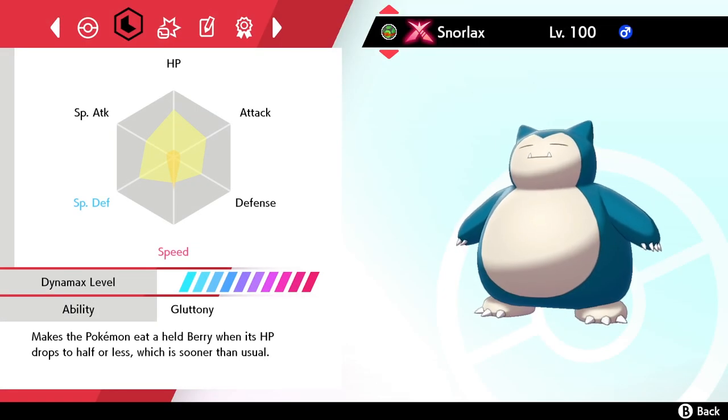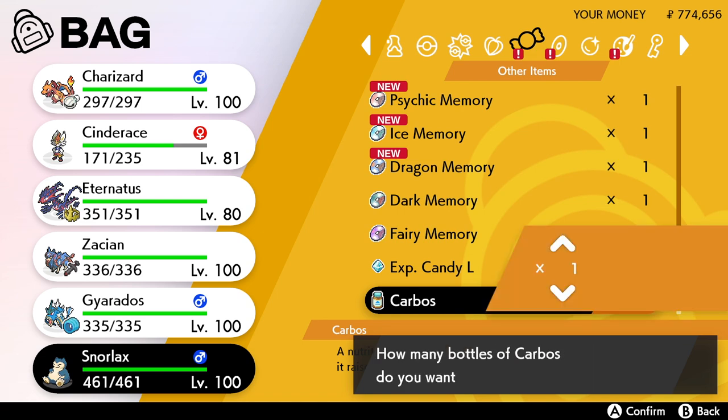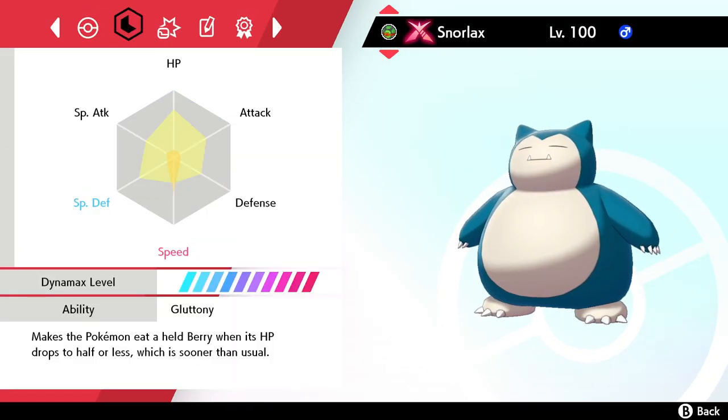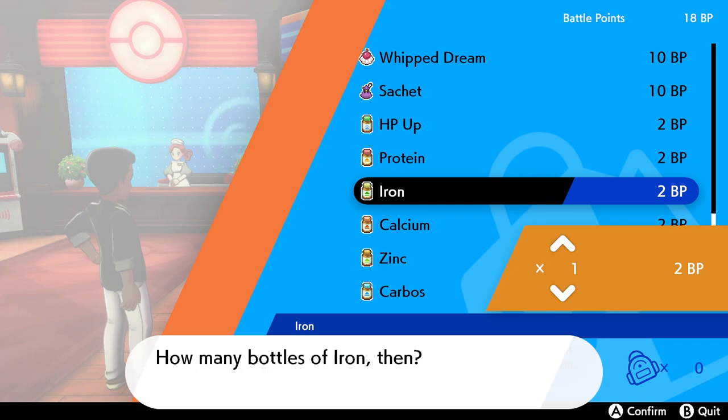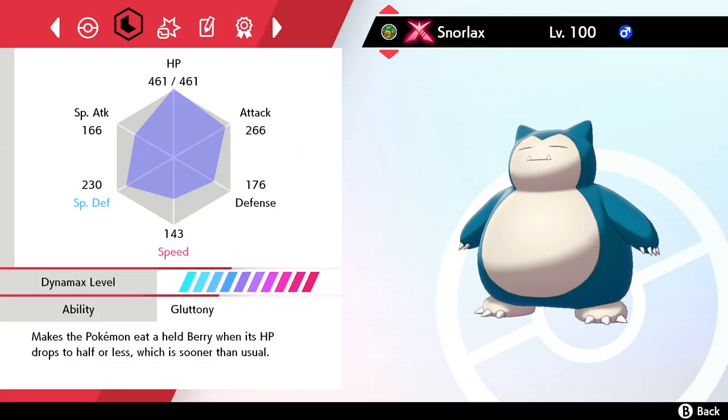Carbos, for example, will improve speed stats. You use BPs — the points you get from the Battle Tower — to buy these vitamins. Once bought, find them in your bag under Other Items. I'm going to use Carbos on my Snorlax to give him a couple of those, which will impact my EV stats and improve the overall stats for the Gigantamax Snorlax. You can see it's gone up from 132 to 137, and then repeat that process for any other vitamins you want to use.